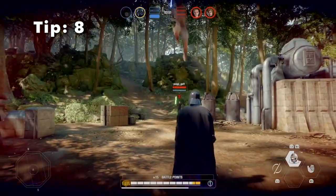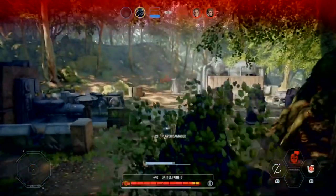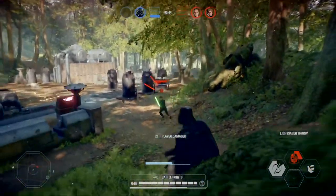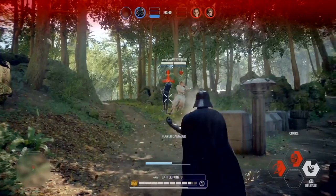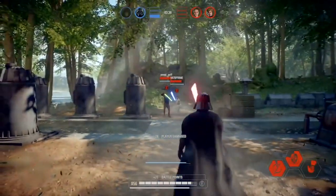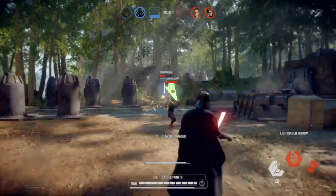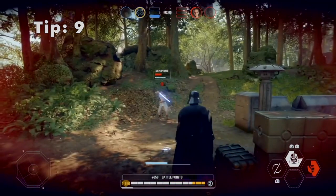Tip 8: while getting mind tricked by Rey or Obi-Wan Kenobi, the best way to avoid getting attacked is to dash away and constantly jump up and down until the ability is finished. That way Rey or Obi-Wan will have a more difficult time hitting you.